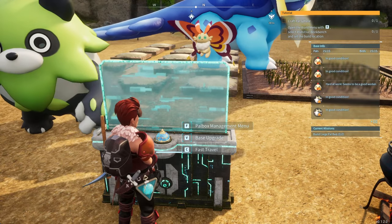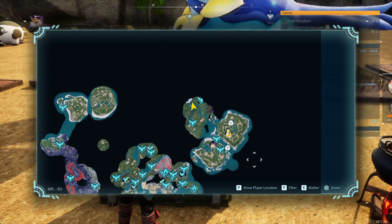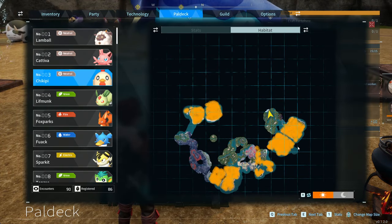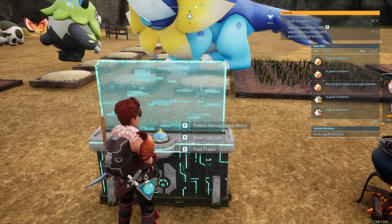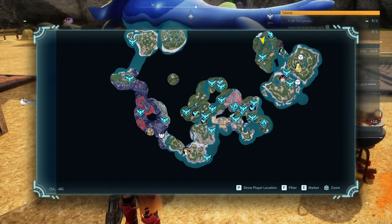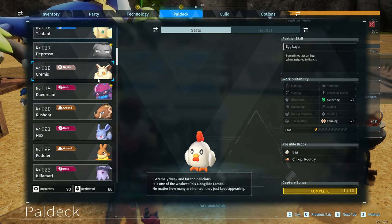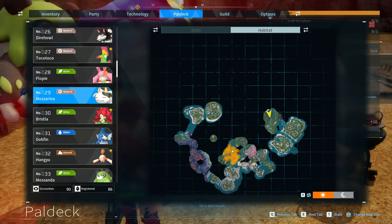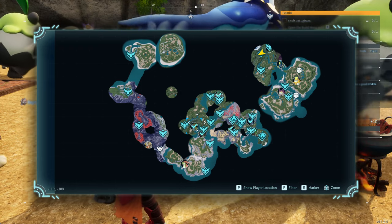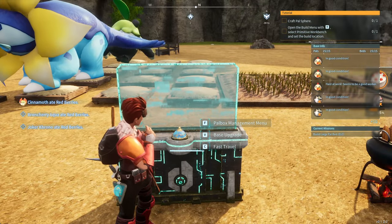Now let's go over the required creatures — this is non-negotiable. You are going to have to have Chickpeas, which can be found in the entry area, literally almost everywhere around spawn. The Muzzerini are a little bit harder — they're going to be in a level 20 to 25 zone over near Aesthetic Falls. They're only around level 10 when you capture them, but there are some higher level things over there.